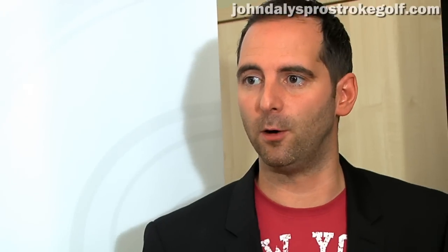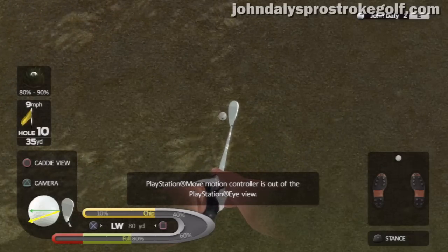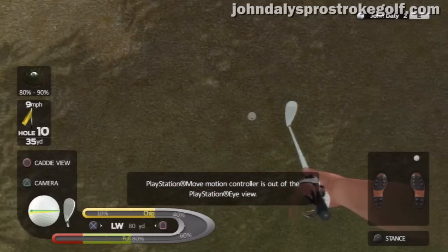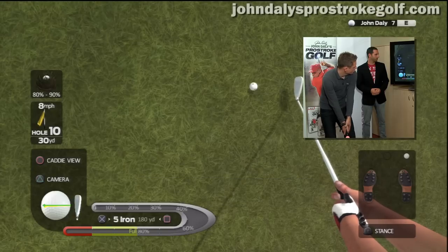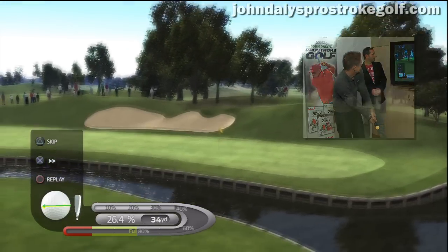What sort of control shots can I play with the Move? On the right hand side you can see your feet and your ball position. You can change the ball position within your stance by holding the trigger button and shifting left and right. If I wanted to play a punch shot, I'd have the ball in the back of my stance to get a low trajectory. I'll take my shot.